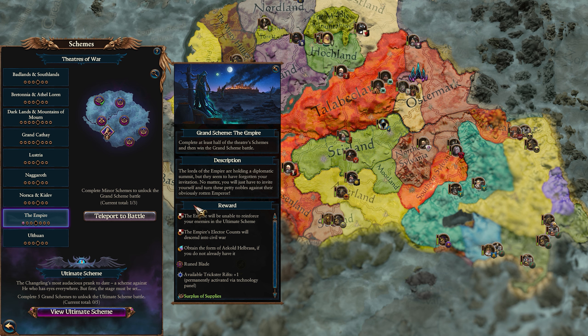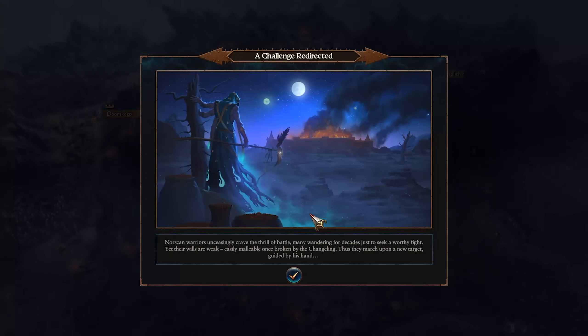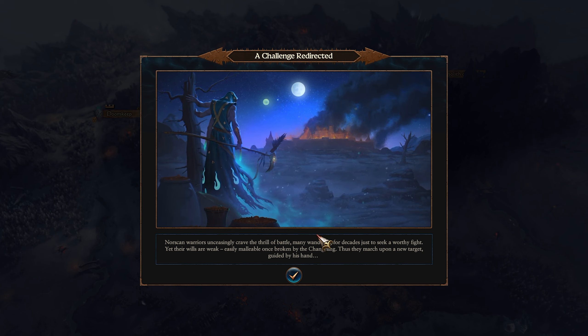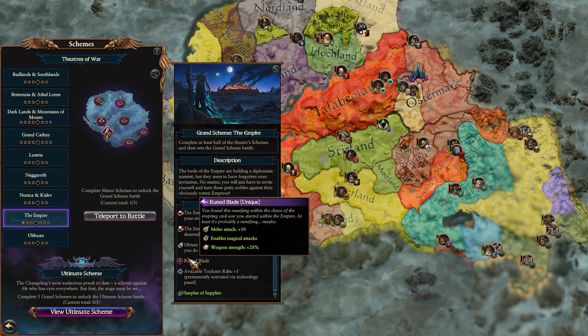Grand schemes are unlocked upon completing a number of minor schemes, which varies depending on the region. To be completed, you must beat a challenging quest battle, and upon completion you'll unlock similar rewards to minor schemes, though normally more powerful and numerous, alongside creating chaos in the region with civil wars, plagues, and more depending on the region.